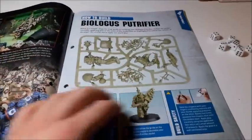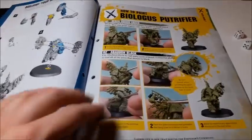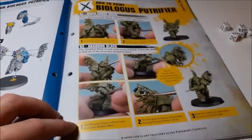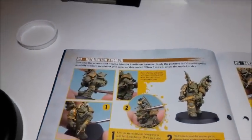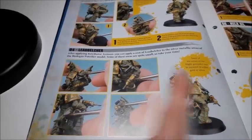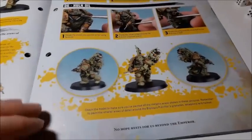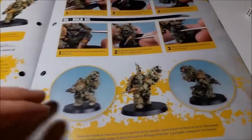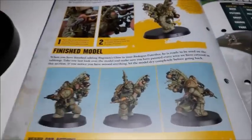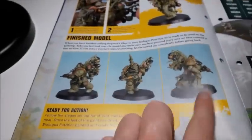The guide shows how to build the Biologos Putrefire — he's pretty easy with only about ten pieces. For painting: spray him Death Guard Green, then go over the relevant bits in Abaddon Black, Retributor Armor in the usual places, Lead Belcher where you'd expect, Agrax Earthshade, Nuln Oil, and finally Bugman's Glow. The finished model is shown at the end of the page and he does look very good.